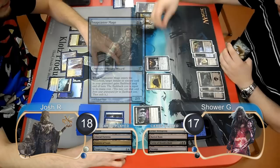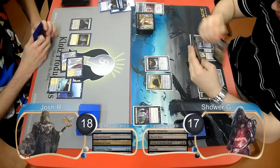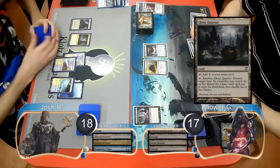However, in response, Shower sacrificed his Spellbomb to exile Josh's graveyard, and then the Snapcaster died from the curse. Shower also paid for the Spellbomb to draw another card. Shower laid down a Ghost Quarter on his next turn, and then Josh just played Draw Go.